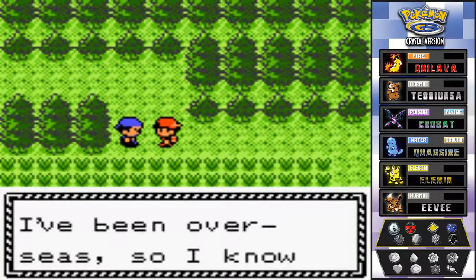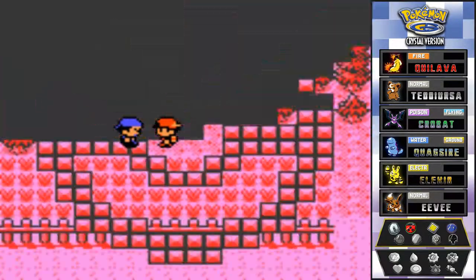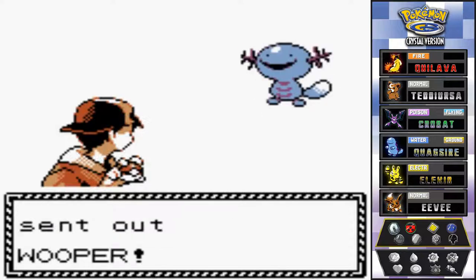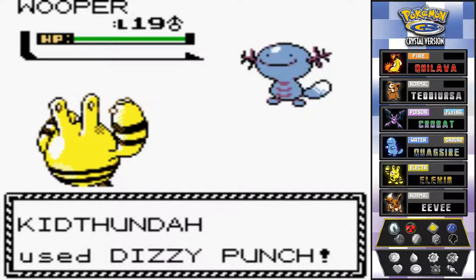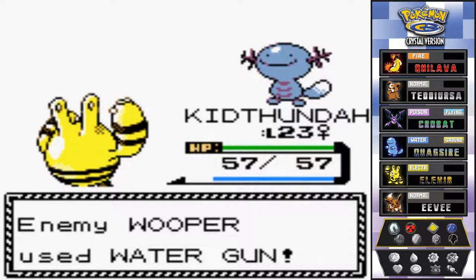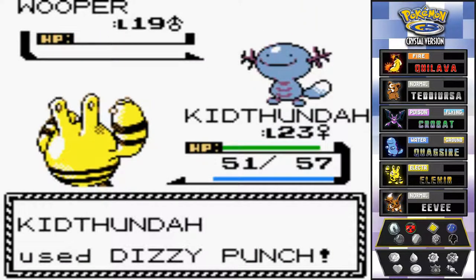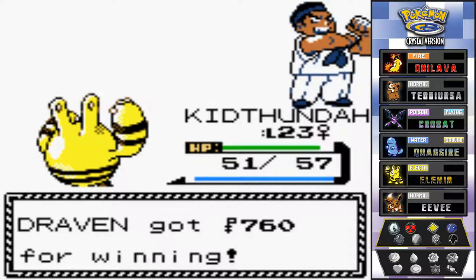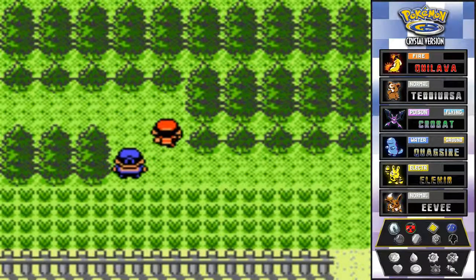Battling this guy named Harry who claims he knows all about Pokemon. He does have Kit Thunder's kryptonite, but luckily we've got dizzy punch to confuse the crap out of his Pokemon. I'm usually the victim of confusion rather than the one inflicting it, but there it is — defeating that Wooper nice and easy. Kit Thunder, you're doing everything, you're world-class.